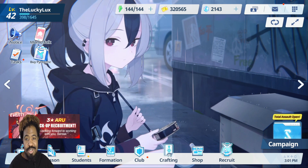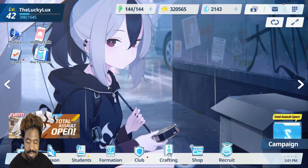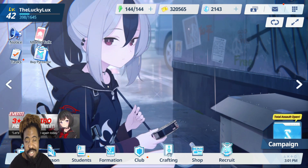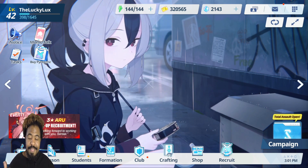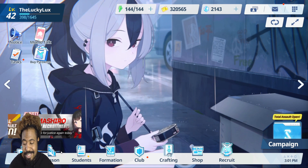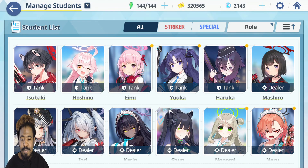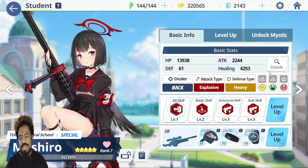Tanks and dealers are the ones you want to focus your gear on, because that's what's going to matter. For dealers, you're talking about extra attack and extra crit. I'm including the special units in there because they sometimes do more damage on the field. Mashiro will go first because she's at the top of my list.